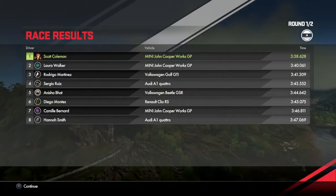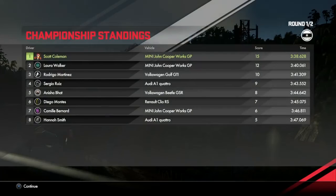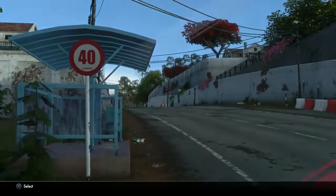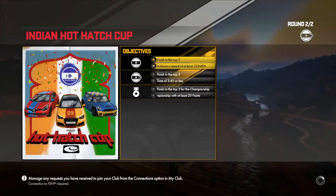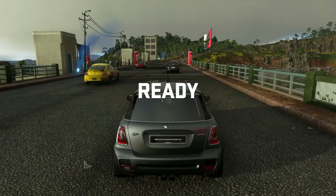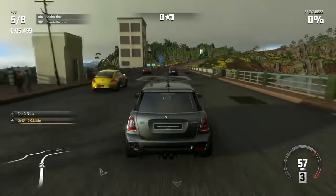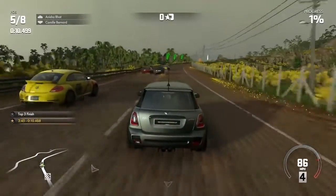We come first at high speed. Scott Coleman - Mini Cooper John Cooper Works, which I guess is a slightly faster Mini. That event is done. Next race: finish in the top three and get a lap time of three minutes four or less. I've got a little yellow Beetle on the left - lovely yellow paint job. All this little dust and stuff flicking up is a nice touch.